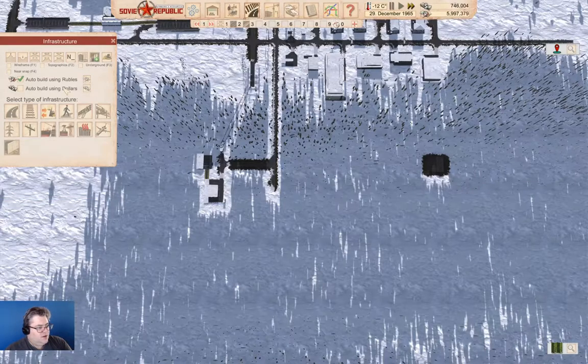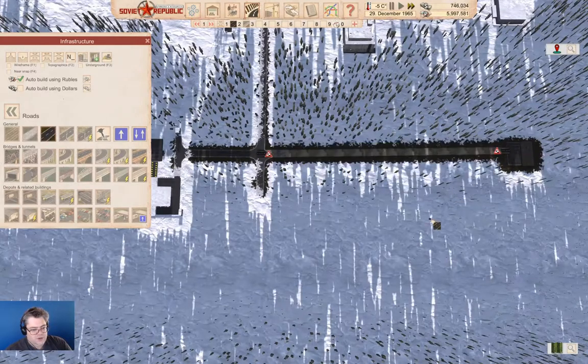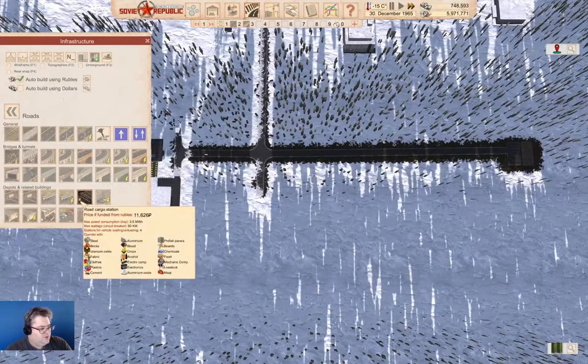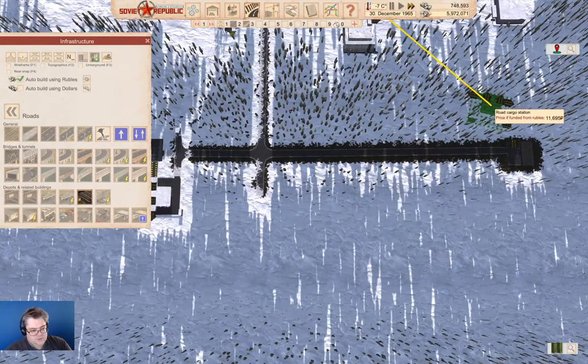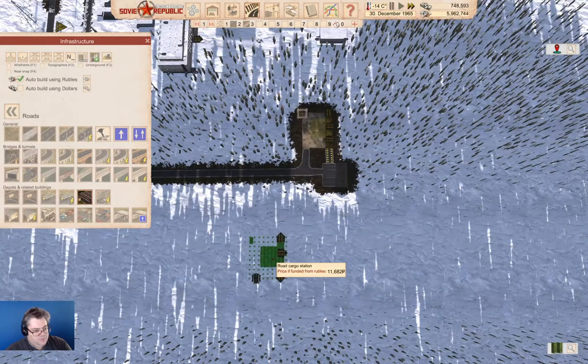We can now run a road over to there. Now the building is without power supply. We need to have a road cargo station here. Road cargo station, which is going to go in just like this — bam. And we're going to need a substation.